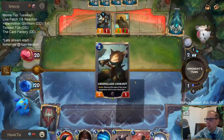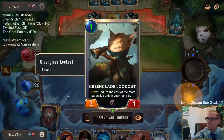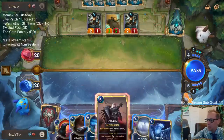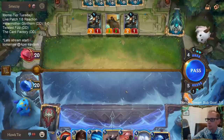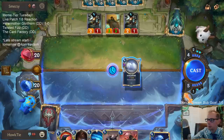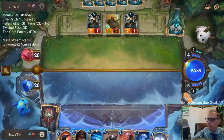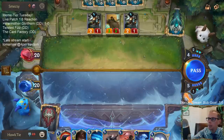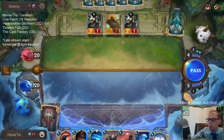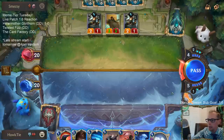That's 3 health. Green Glade Lookout was reduced in cost. I think we made the correct decision — we got Turn 4 Swain! Turn 4 Swain's cool. I was going to say I don't want to risk it and leave the two Green Glade duos, but we don't need to play Turn 4 Swain. Let's pass — let them go straight to combat.